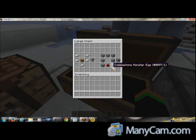How you craft the hopper is basically five iron in this pattern and a chest in the middle, and you'll get a hopper.